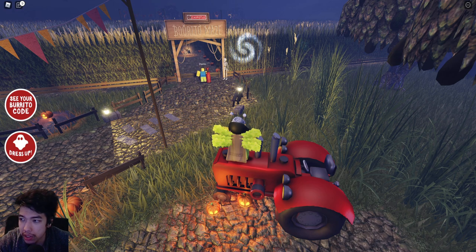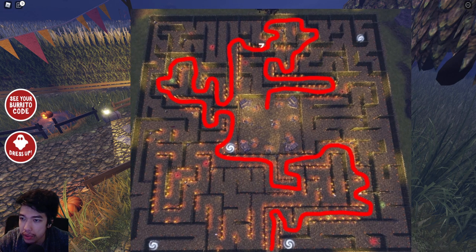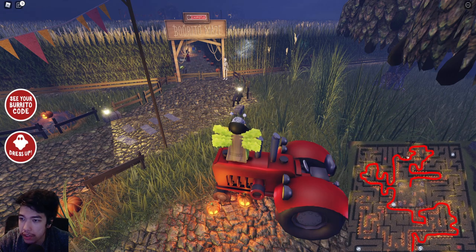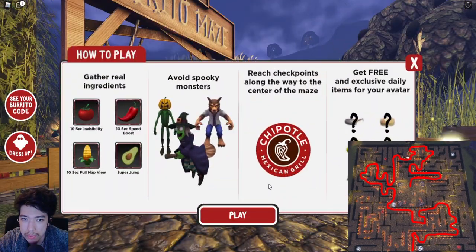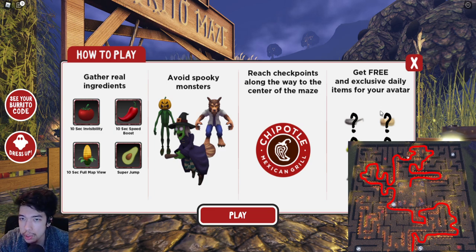Here's a screenshot of the maze with the path marked. I'll post the paths for days two, three, and four in the comments as they come out. There are four free hats total — every day you join, there are ingredients to collect and monsters to avoid. Tomatoes make you invisible, speed boost is the chili, corn shows you the entire map, and super jump is one jump only. There are checkpoints throughout.